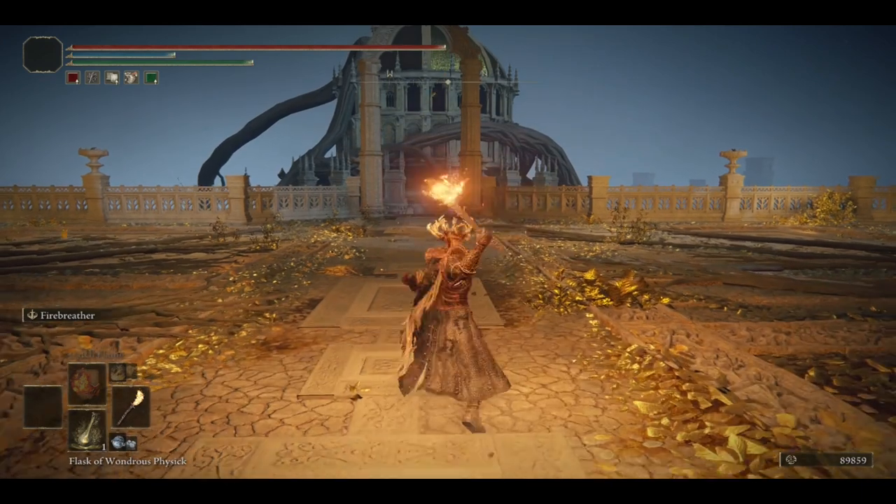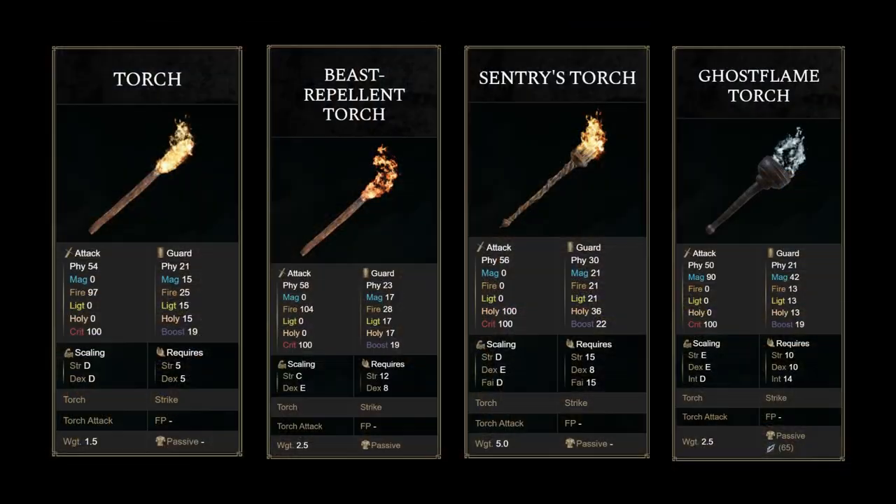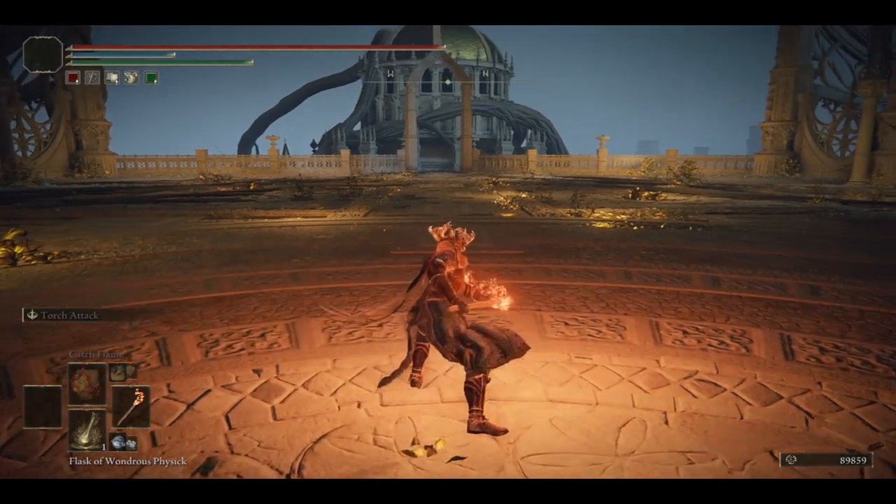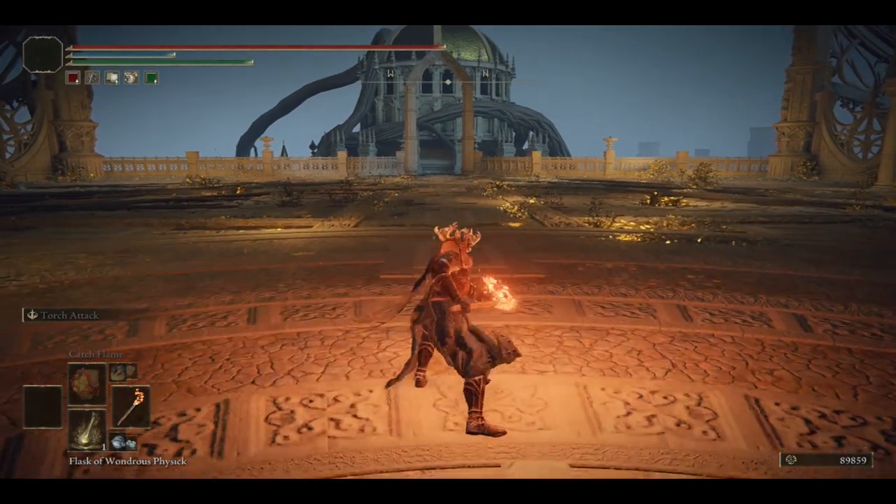First of all, torch attack is an ash of war that attacks with your torch — wow, 10 out of 10 description, right? You've outdone yourself. Okay, on a more serious note, this ash of war punches the air if you attempt to use it from your main hand.